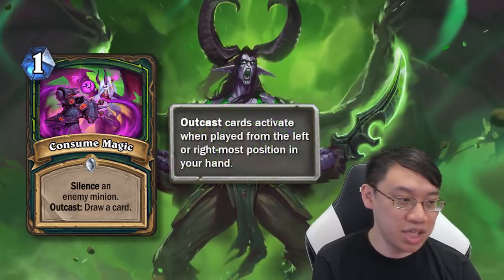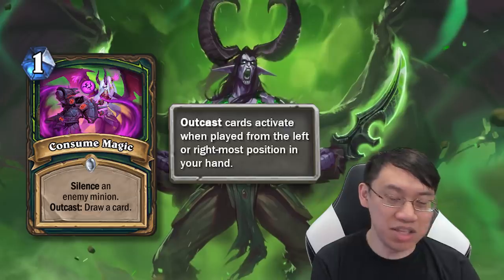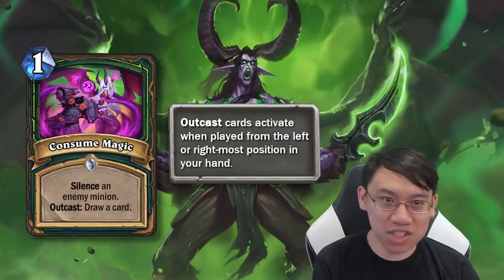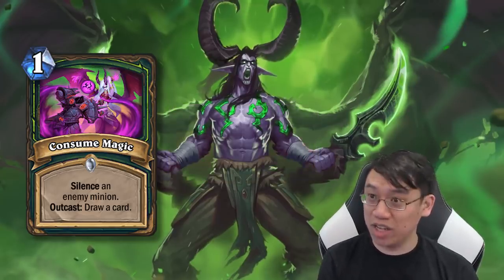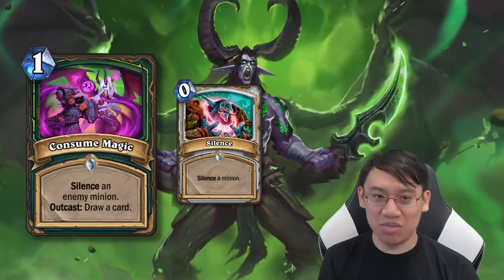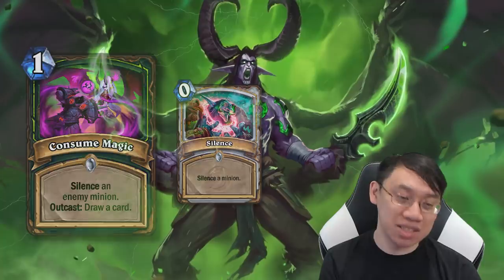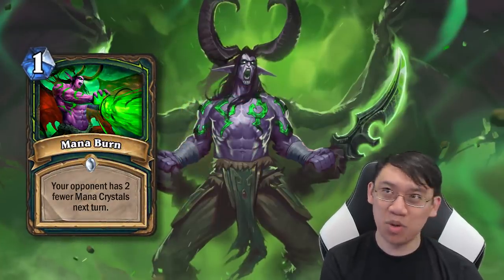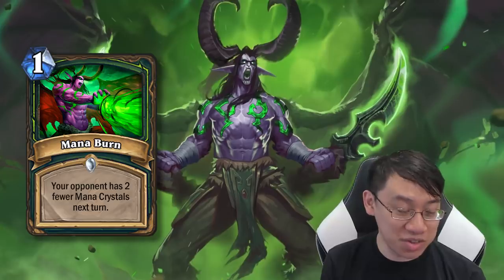One of the really cool new keywords for Demon Hunter is called Outcast. Outcast means if the card is played on the leftmost or rightmost side of your hand, you get a benefit — which means if you manipulate your hand enough, you get to play ridiculously overpowered cards. Consume Magic: 1 mana, silence an enemy minion, and Outcast draw a card. That's much better than the Priest Silence ability, and it's a pretty strong silence. Expect to see it in the meta if minions with important text exist. Mana Burn is cool disruption: you spend 1 mana, your opponent has 2 fewer mana crystals. Tricky to use, but in the early game you completely lock out their turn, and in the late game maybe you stop them from playing their combo on a certain turn.